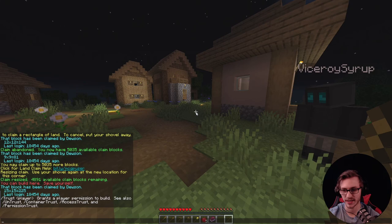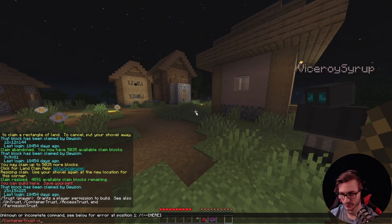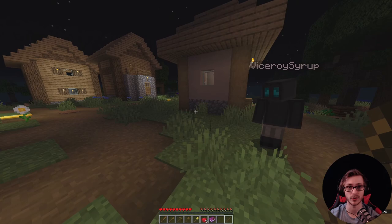Say you don't want him to do everything — you just want him to be able to open containers or open doors. To allow opening containers, you do /containertrust and then his name, Vicerice. That should give it to him. Now he should be able to open any sort of chests and whatnot in your claim, but he won't be able to build.